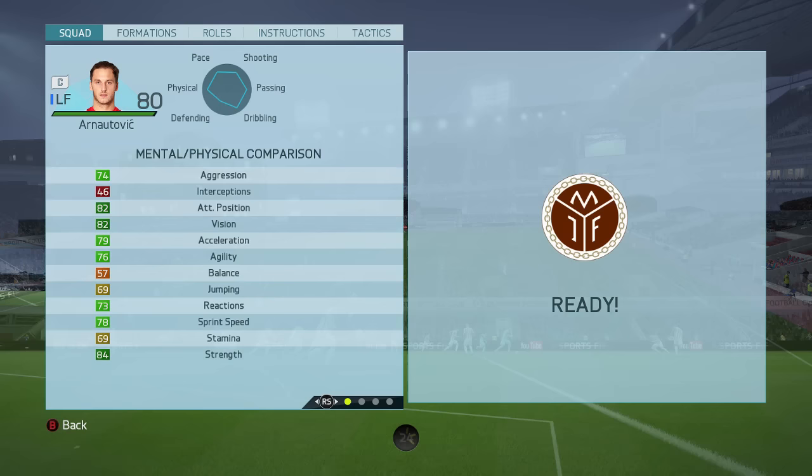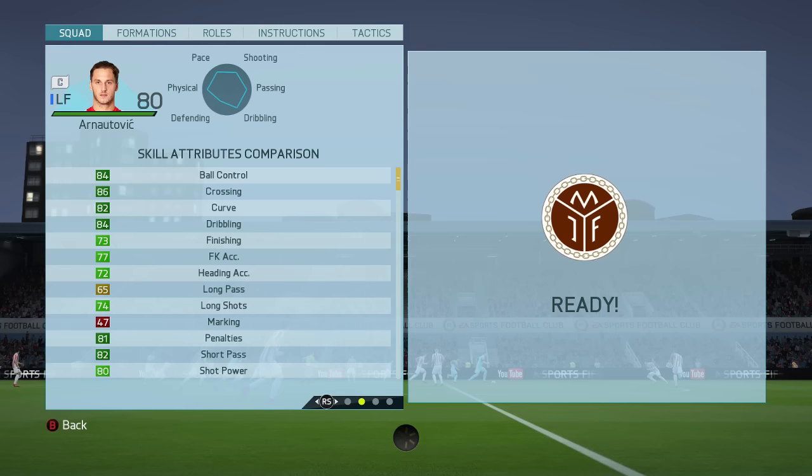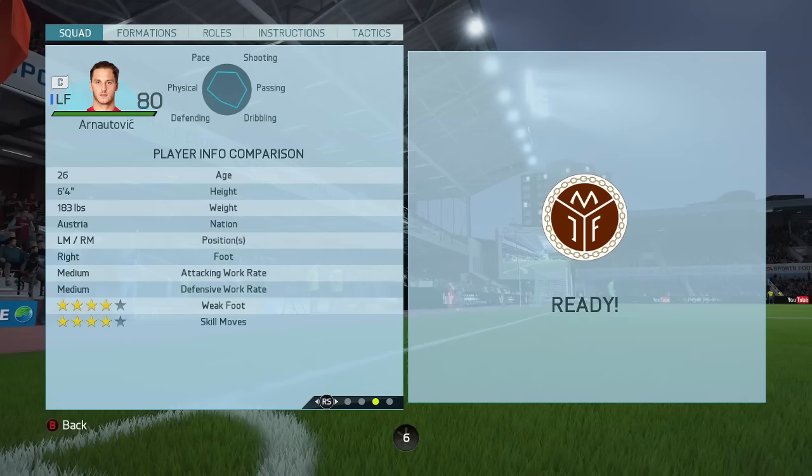Onto the skill attributes: he's got a lot of good stats — 84 ball control, 86 crossing, 82 curve, 84 dribbling, 82 short passing, 80 shot power — loads of decent stats. He's 6 foot 4, can play left mid or right mid, medium/medium work rates, 4-star weak foot, 4-star skills, and he's right-footed. On top of that, he has the flare trait and the long shot taker trait.